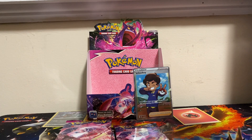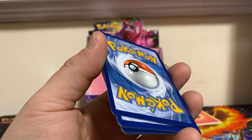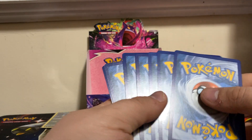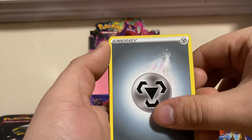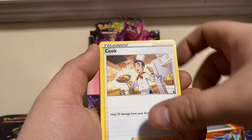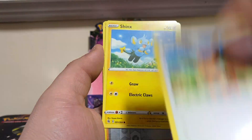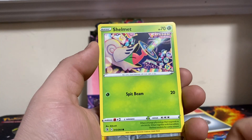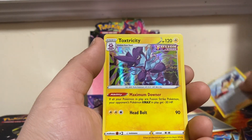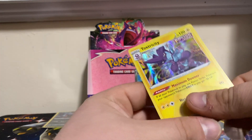Pack number two: we got a Steel Energy, Click Ball, Stinks, Shelmet, Dancer Reverse, and Toxtricity Holographic.